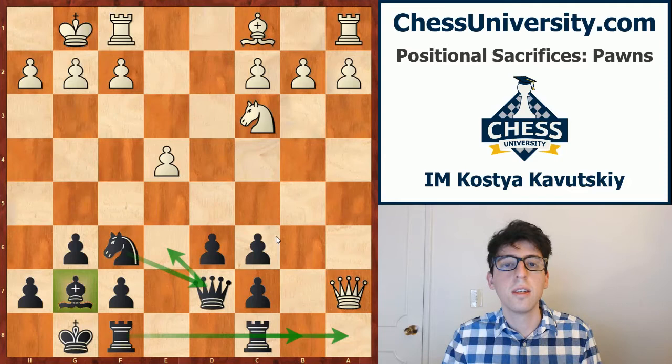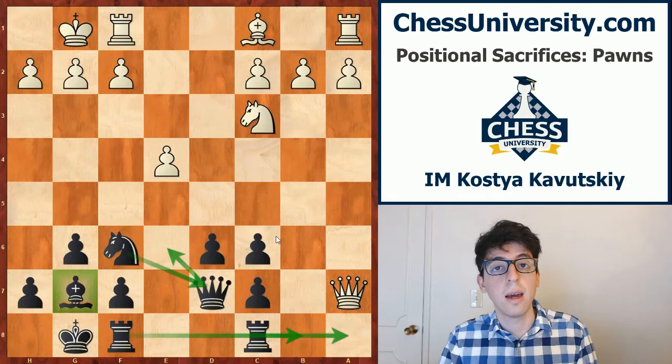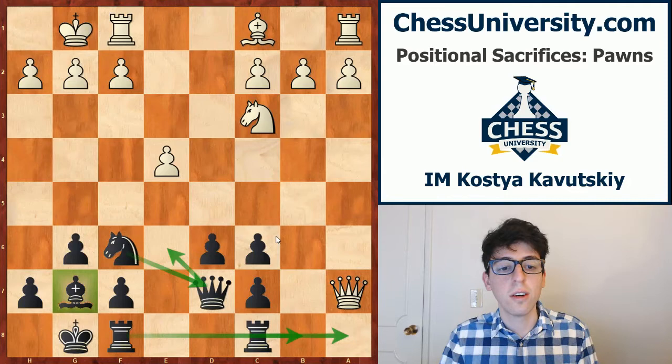As Kasparov writes in his annotation, this was a new concept at the time. Nowadays, any player rated 1500 or 2000 can play the Banco gambit and understand that white is getting huge positional pressure. We'll be talking about the Banco gambit later on in this DVD — but this was the original game that illustrated that you can give up a pawn, not get any immediate tactical threats, but gain positional advantages like control over open files and pressure on your opponent's pawns.